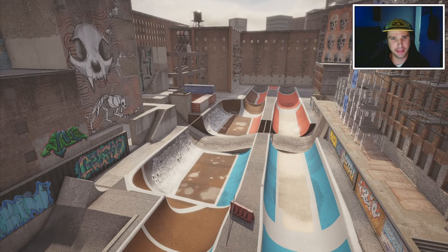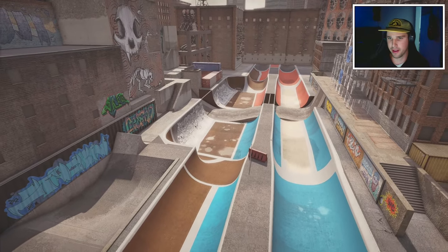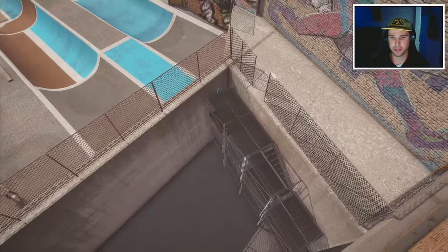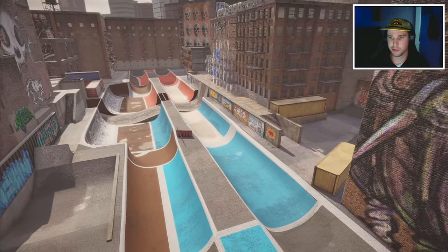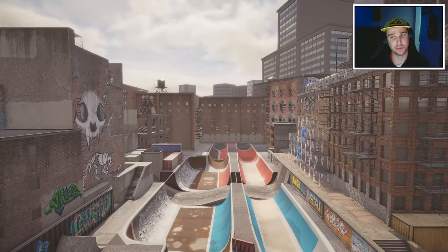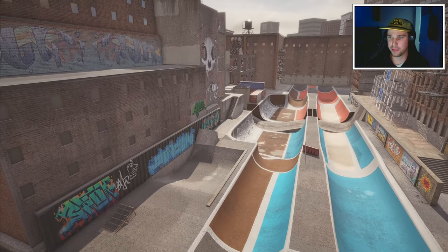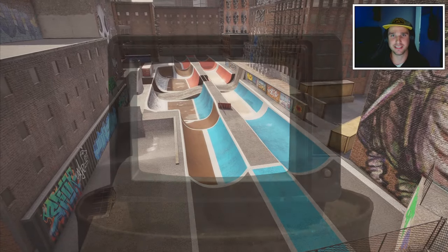What up everybody! Welcome back to another BMX Streets video. This is a super cool little spot that I found tucked away in the downtown part of the map, in between these buildings. You actually have to climb up this fire escape just to get to it. But it's a cool little spot — double half pipes with some other little sections tucked away to the sides. I'm going to ride those, and I think the rooftops are rideable as well. We'll see if I can ride from both sides and do some pretty big drops. This should be pretty cool — fun little spot, let's see how it rides in the game.